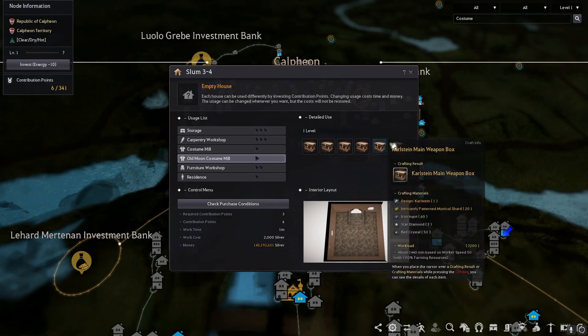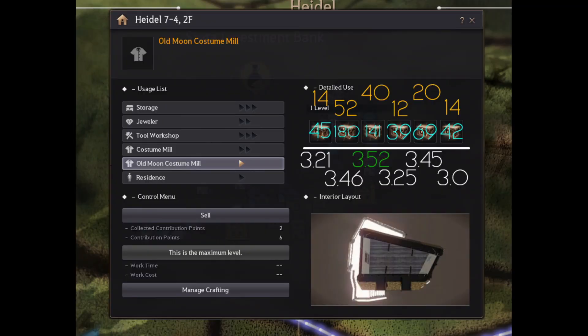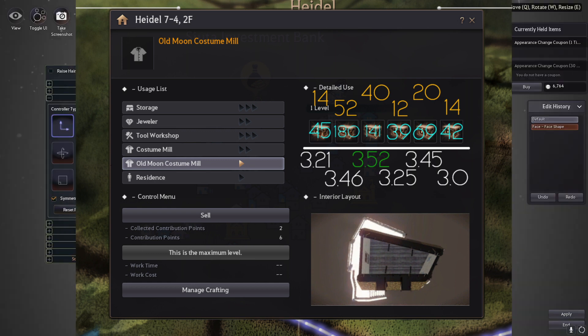Okay, so which piece do you make? This image says the female armor is the best. The yellow number above is the number of shards you need to make it, the blue number is the number of crons you get, and the number below is the number of crons you get per shard. Female armor wins at 141 crons per 40 mystical shards.